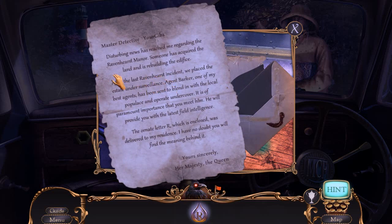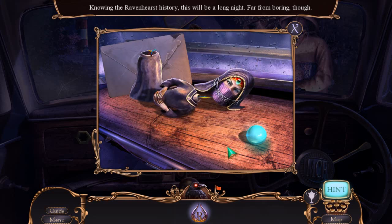I see my fate over there. Master Detective, your Gibbs. Screenshot. Disturbing news has reached me regarding the Ravenhurst Manor. Someone has acquired the land and is rebuilding its edifice. After the last Ravenhurst incident, we placed the estate under surveillance. Agent Barker, one of my best agents, has been sent to blend in with the local populace and operate undercover. It is of paramount importance that you meet him. He will provide you with the latest field intelligence. Their innate letter R, which is enclosed, was delivered to my residence. I have no doubt you will find the meaning behind it. Her Majesty the Queen. Wow. Super important mission. Knowing the Ravenhurst history, this is going to be a long night — far from boring, though.